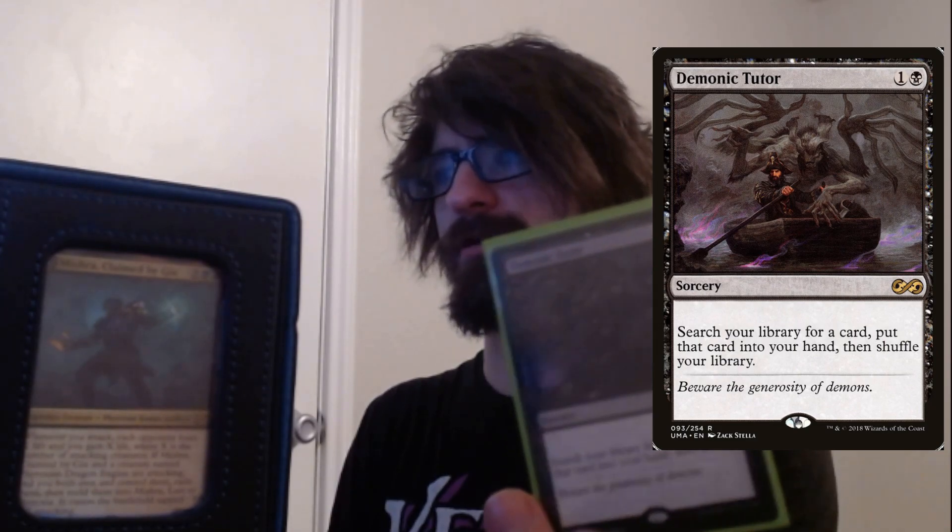This is another tutor — Demonic Tutor. Quite pricey, I think it's like 30 or 40 dollars. It's the expensive one because it costs the least amount of mana to use. Search your library for a card, put that card into your hand, and shuffle. Another way to search out the Dragon Engine.